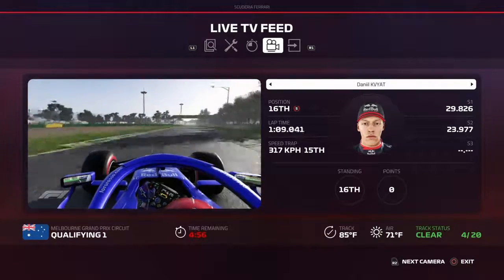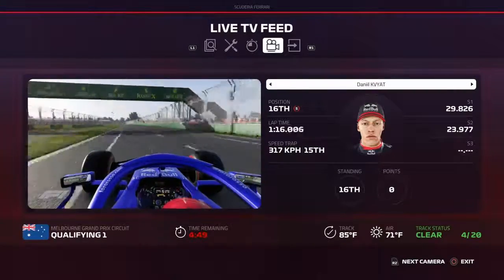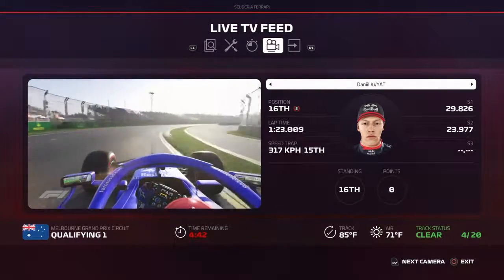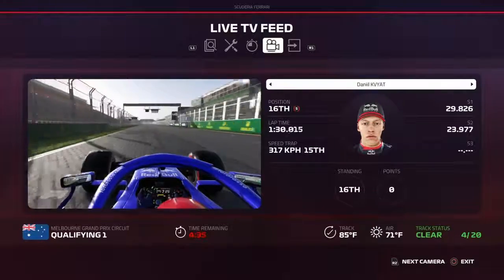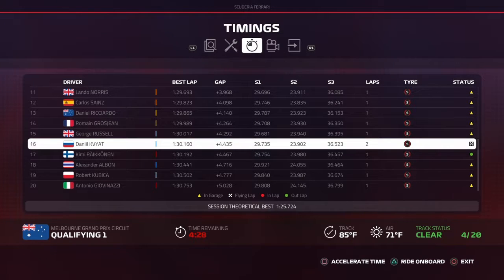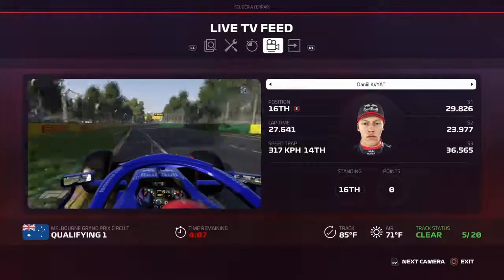Five minutes left in this session. Can Danny Kvyat make up a tenth of a second on George Russell? That would be impressive if Russell makes it into Q2 in a Williams car — that's something you don't normally see. A 33.68 — he did not improve. He lost about two tenths of a second. Danny Kvyat is in danger of being knocked out of qualifying by a Williams car. How did that happen?